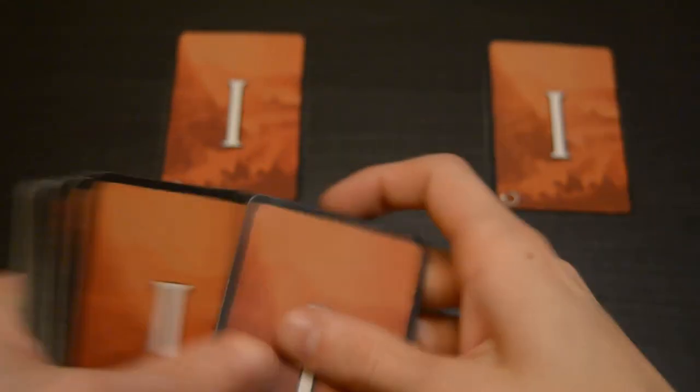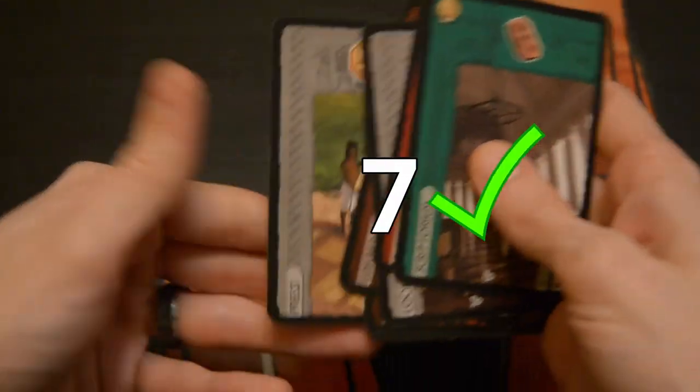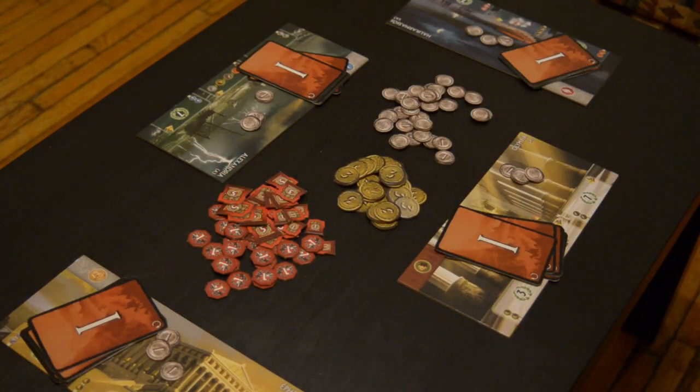Once each player has their board and has decided which side they're using, we can deal the cards for the first age. Deal the first age deck into piles of seven cards — there should be the same number of piles as there are players. If you have more or less than the number of players, or if any of the piles doesn't have seven cards, you probably made an error with the numbers on the bottom of the cards — go ahead and fix that now, because you can't play the game properly otherwise. With that done, hand each player one pile and you're ready to get started.